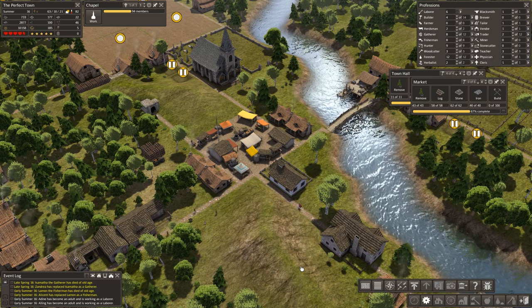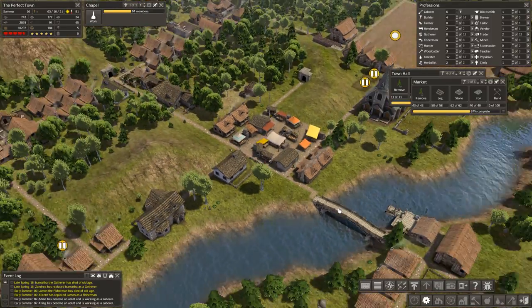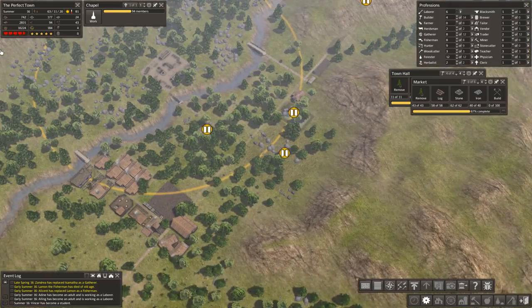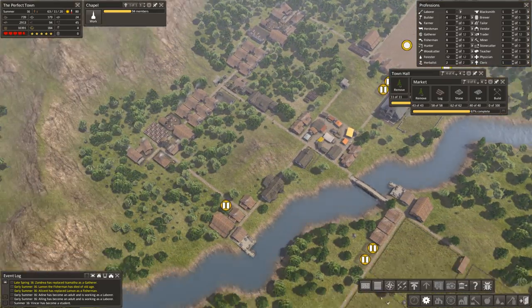Good morning everyone! This is Honeywell and I'm playing Banished. This is episode six of The Perfect Town. In this episode, we're going to finish up some odds and ends, and start filling out this portion of the map however I see fit.